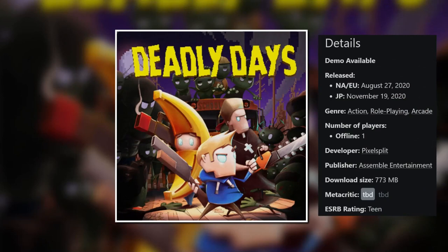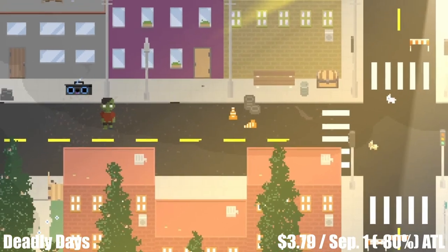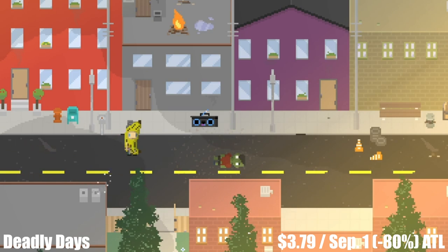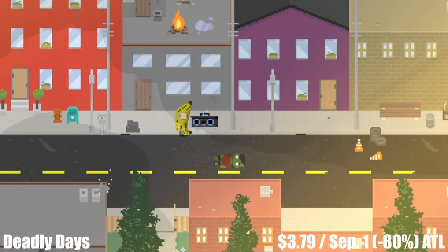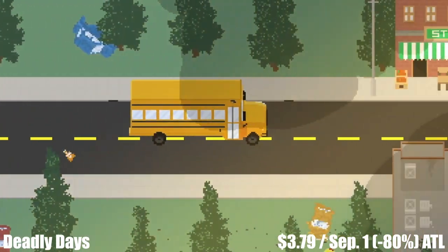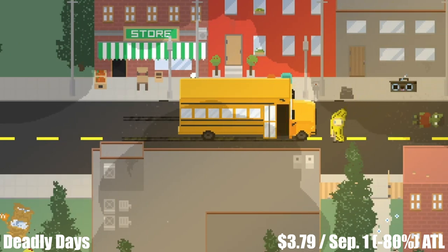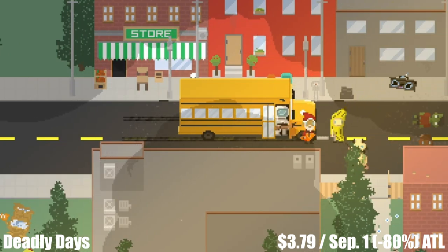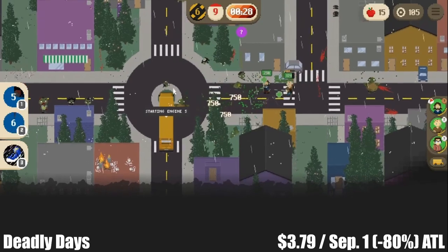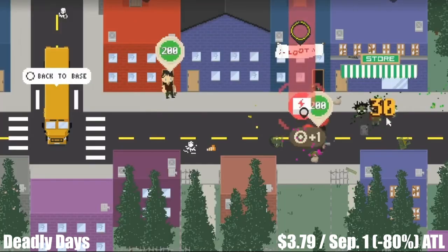Deadly Days is a single-player strategy game from Assemble Entertainment, offering a main story campaign of roughly 8 hours. Set in the zombie apocalypse, you take control of a group of survivors who must scavenge for food and supplies in a constant struggle to stay alive day to day. As you progress and become stronger, you'll seek the source of the outbreak to put an end to the invasion. The cast of playable characters is large and varied, with special attacks and abilities. Cities and missions are procedurally generated, and the pixel art is top-notch. It's on sale at an all-time low until September 1st — marked down 80% to just $3.79.